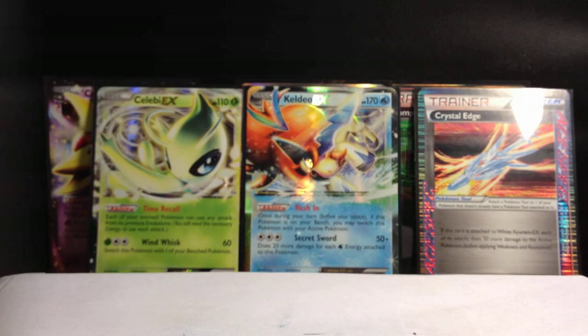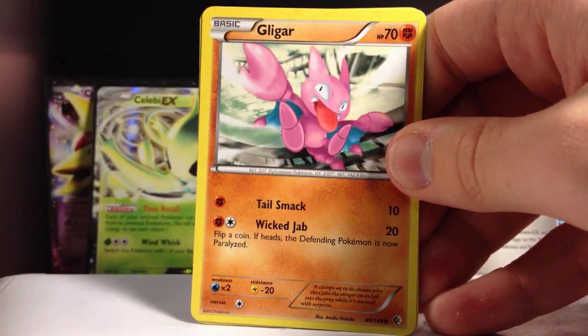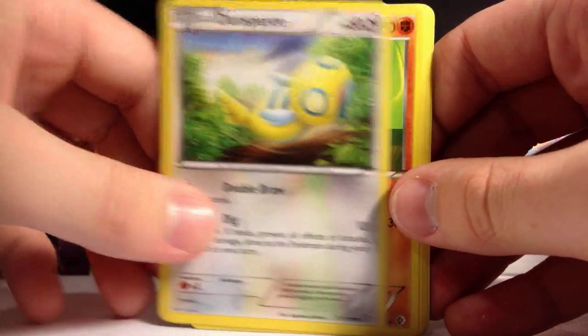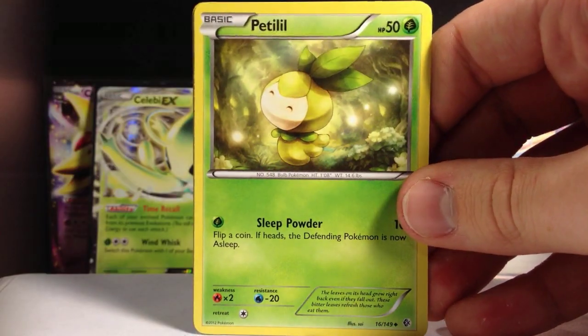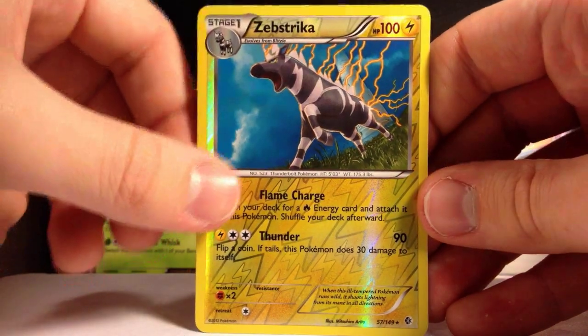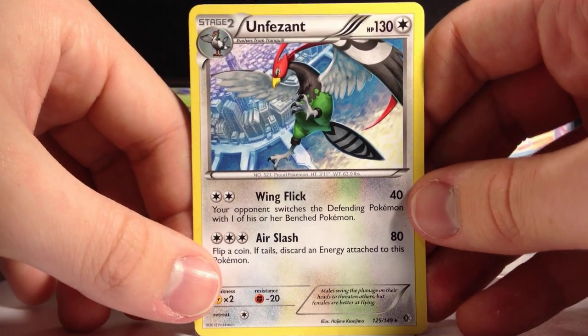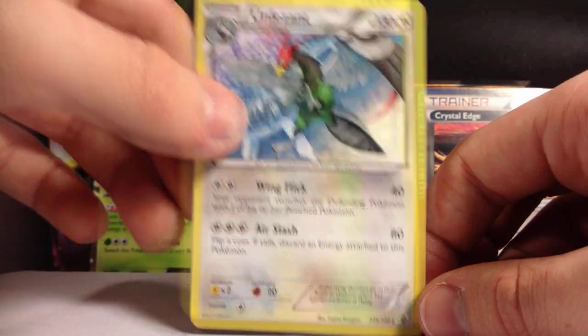Open, pack — I command you to open! Let there be pack. Okay, so we have a Scyther, Gligar, Dunsparce, Makuhita, Azumarill, Watchog, Petilil, Zebstrika rare reverse — ooh, that's pretty nice — and an Unfezant, however you pronounce it. First of those we've had in this set. It's a huge set, not too bad.